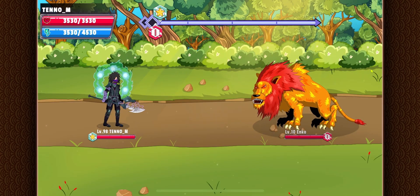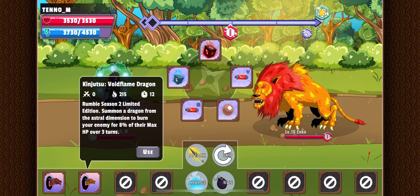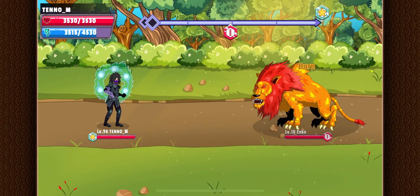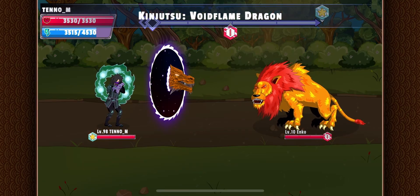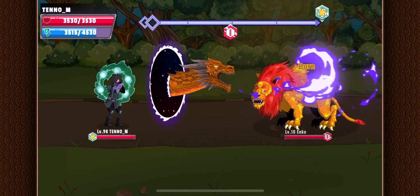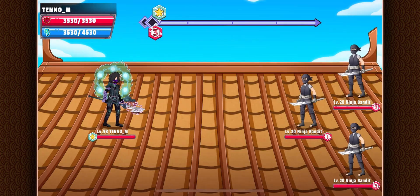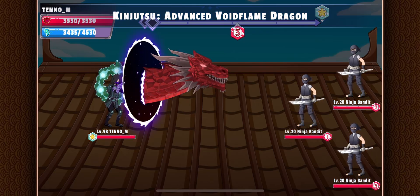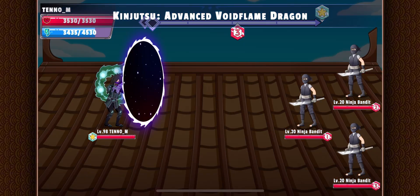Now let's test them out. First, we will test the top 50 Jutsu on a single enemy. We've already seen the animations in one of my previous videos, but I will say it once again — I love the animation. Now let's test the champion and top 10 Jutsu on 3 enemies. We've also already seen this animation, there is a slight difference, a better one of course. Also an awesome animation.